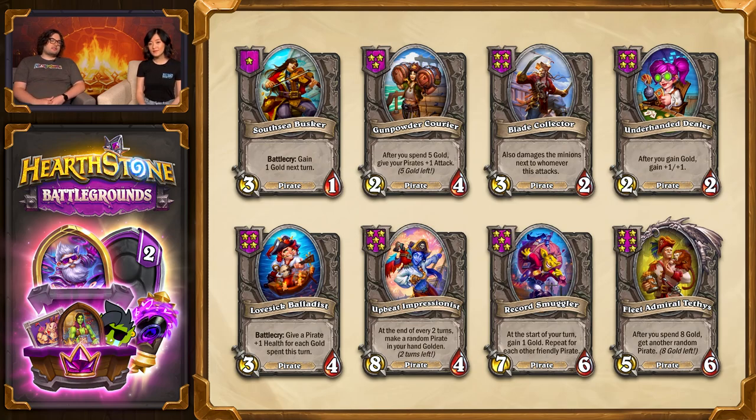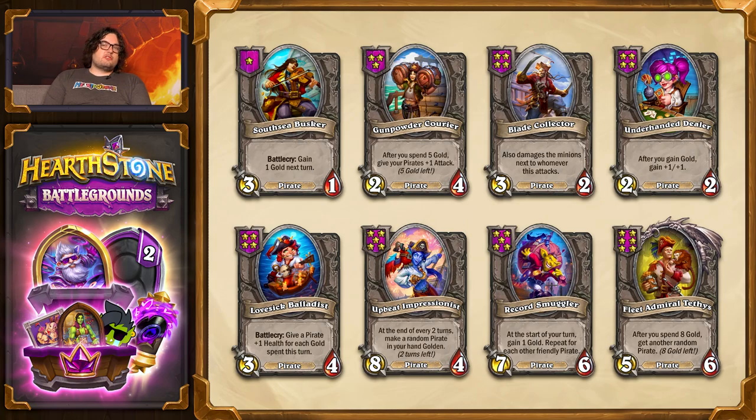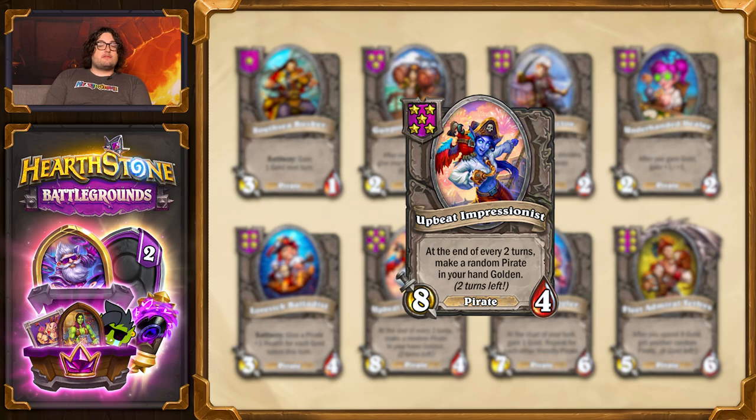Pirates are also going to get access to their own Upbeat minion, which is a cycle we're doing in Season 4 — minions that will do a special effect every couple of turns. In this case, Upbeat Impressionists at the end of every two turns will transform a random minion in your hand into a golden one.